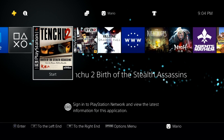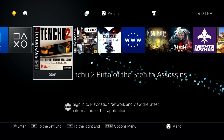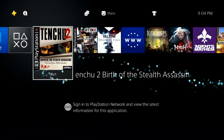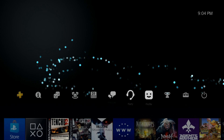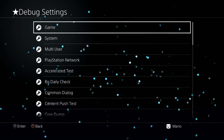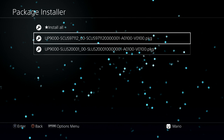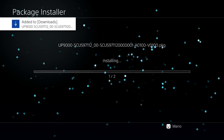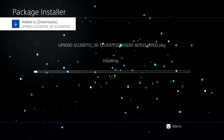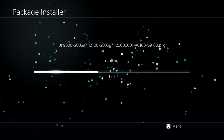Back on the PS4, plug your USB drive into the console and make sure you've run the required jailbreak payload. Go to Settings, scroll all the way down to Debug Settings, then Game, then Package Installer. You can install one at a time or install all — since I have two package files, I'll do 'Install All' and wait a few moments for it to finish.